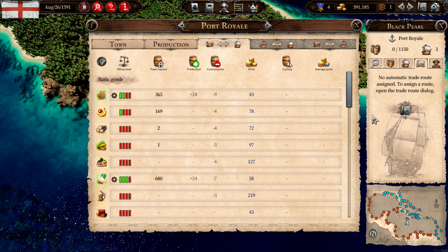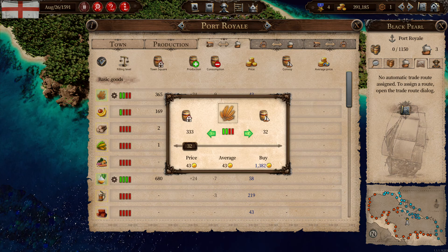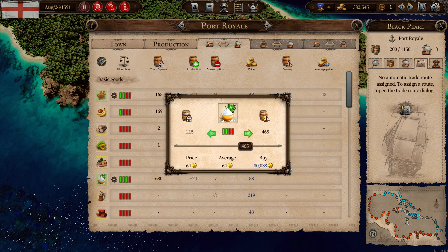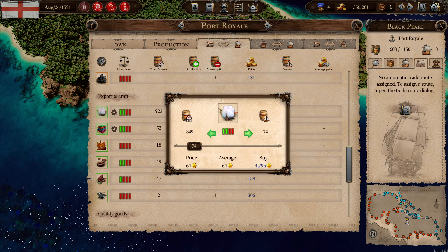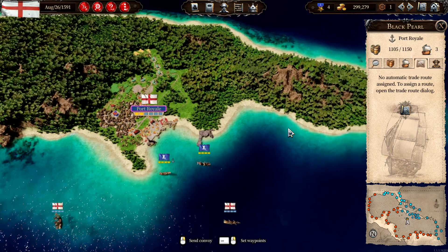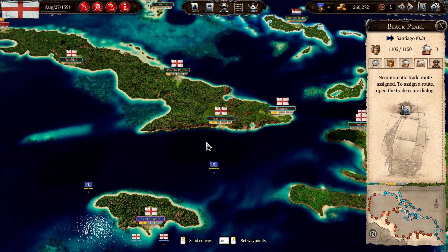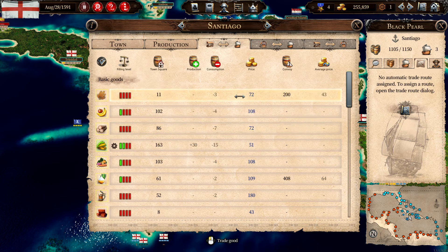Let's use the Black Pearl here. We will probably lose some money, but we just want them to produce more. Let's grab plenty of what they produce — cotton and pastries. And then we will just go around and sell it. Let's see what they want and try to make a little profit.